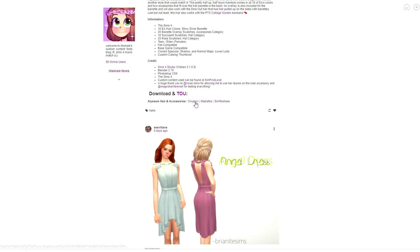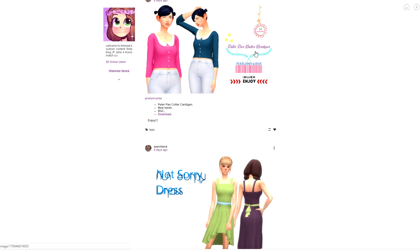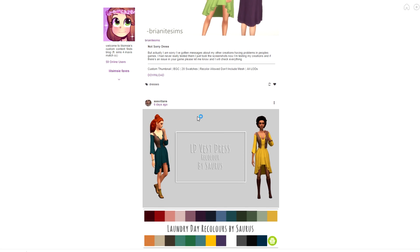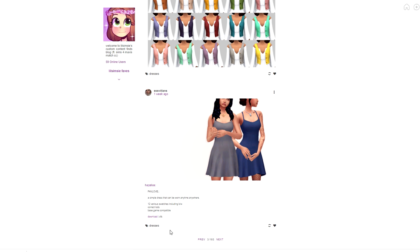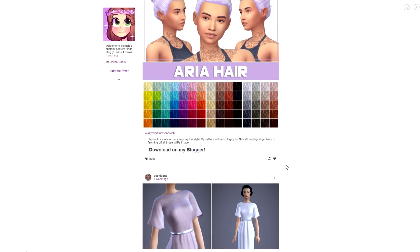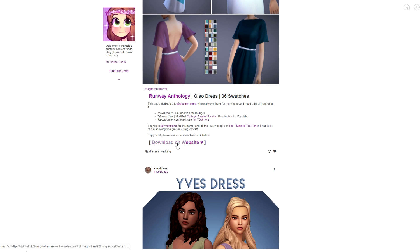I'll download this and go over to the Dropbox. Here's a beautiful Angel dress — grabbing that. There's a Peter Pan collar cardigan which is kind of cute but I'll skip it since I didn't use it much before. I did already grab the vest as an accessory. And here's a really simple dress that's kind of pretty. Oh, this one is gorgeous — 'Runaway Anthology' — the Cleo dress, available on the creator's website.